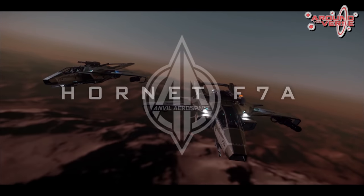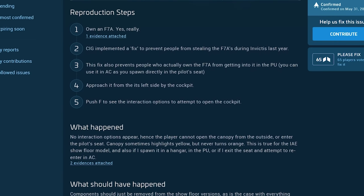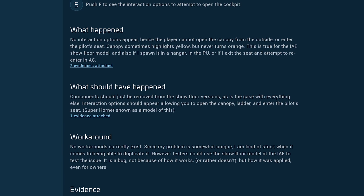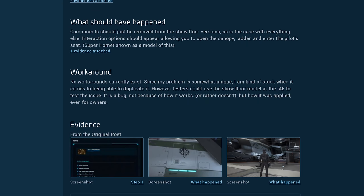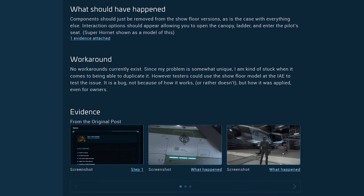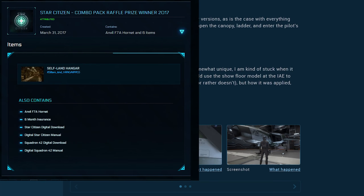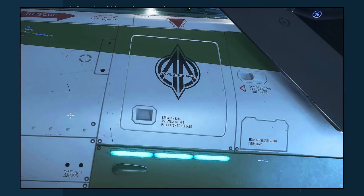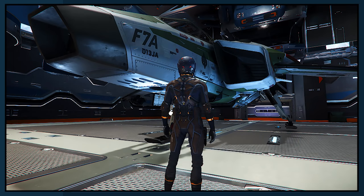In May of 2021, a community member reached out to the Reddit community for help with an issue council report they had logged, stating they could no longer access the F7A they owned in the soon-to-be-disabled personal hangars. The fix that CIG had implemented to prevent people from stealing NPC versions had in fact locked them out of their own ship as well. Evidence of ship ownership was provided via screenshots in the issue council report, and we can see the package indeed says F7A and does not specify Mark 1 or Mark 2. The in-game hangar screenshot also clearly shows the ship to be the elusive Mark II.